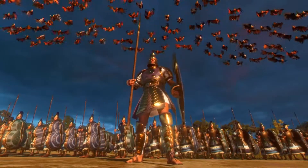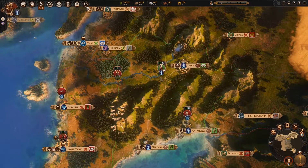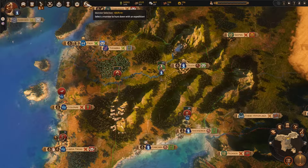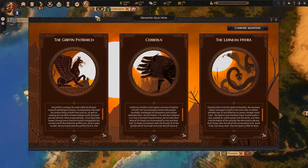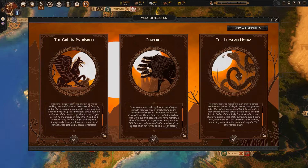As cool as they are though, I'm going to need something a bit more heavy duty to fend off Menelaus and his mates. A new button has appeared — Monster Selection? Yes please. Here you can choose to play one of three new mission paths available on mythical campaign mode, where you can choose to hunt down one of three legendary monsters: the father of all griffins, the Lernean hydra, and Cerberus, guardian of the gates of hell.